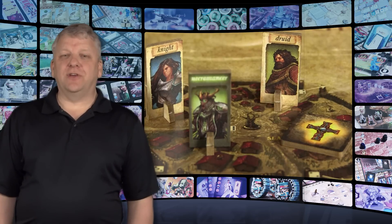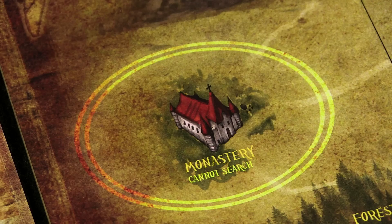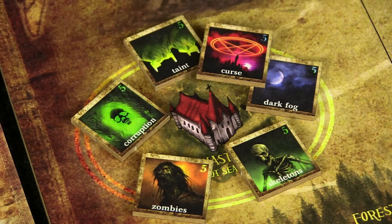You win the game by either killing the Necromancer with a Holy Relic in tow, or by gathering three Holy Relics in the monastery. The only way to lose is by having the monastery become overrun with blights.